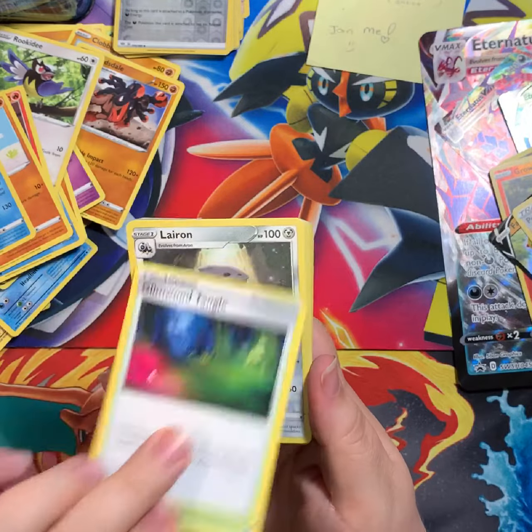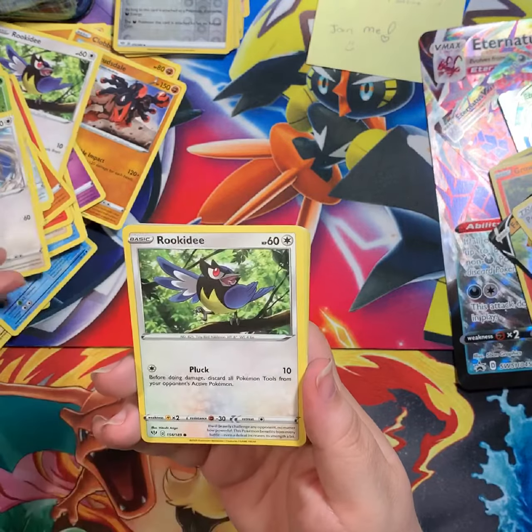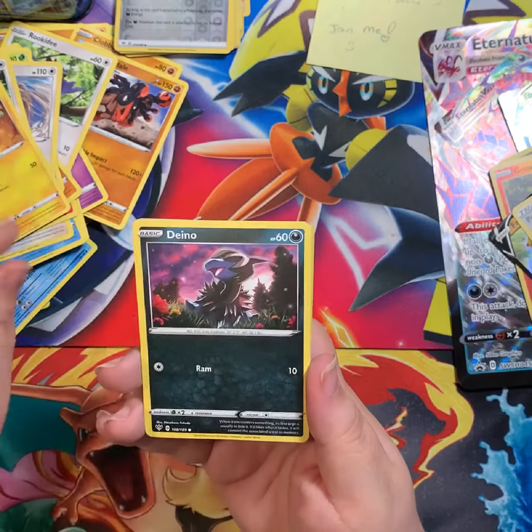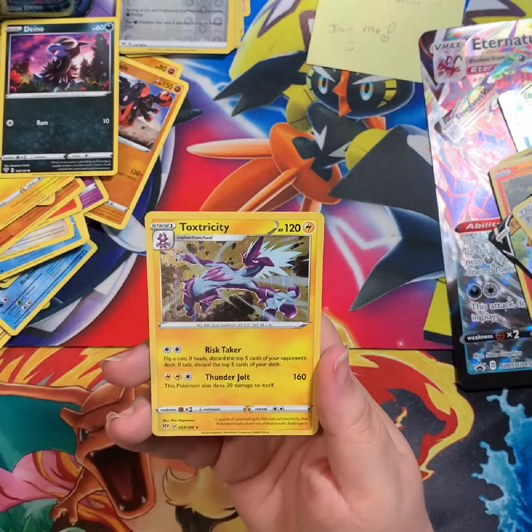And our final set of this box: Glimwood Tangle — I think that one's pretty — Lairon, Parasect, Tauros, Rookidee, Mr. Mime Electric, Dino, reverse Dino, and Toxicity.